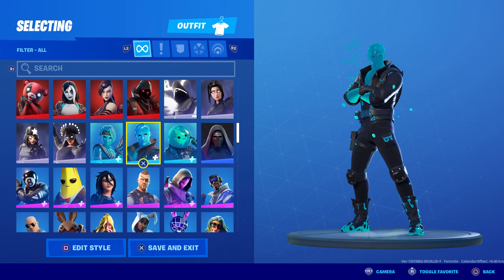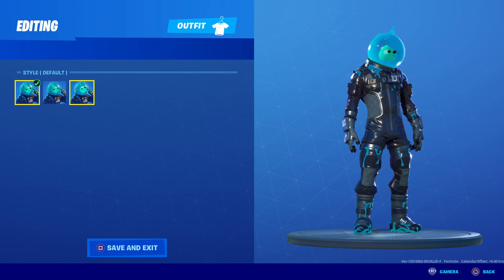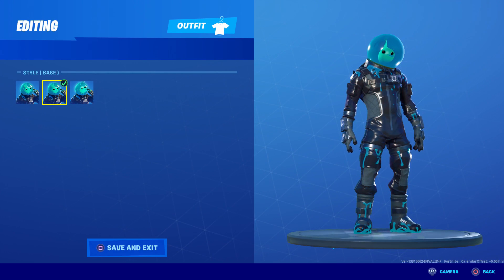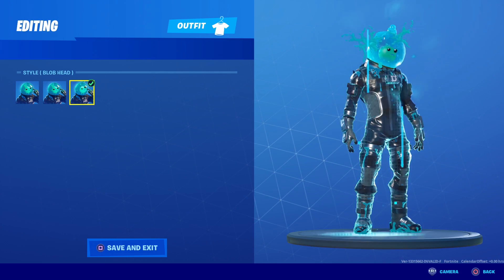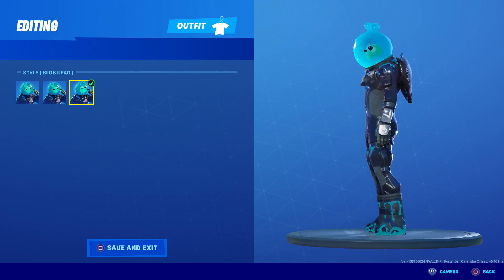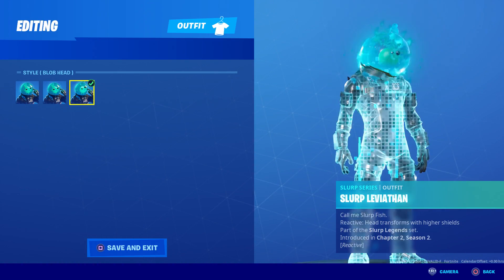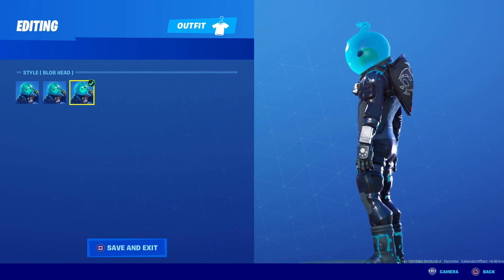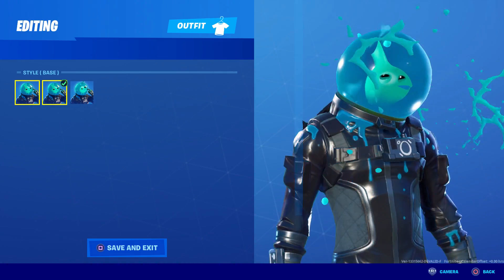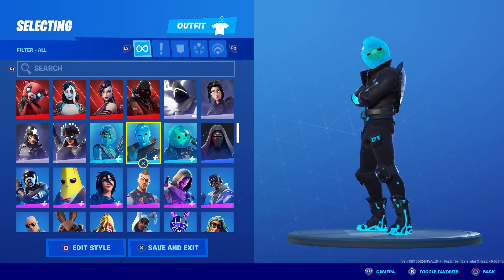Oddly enough, Leviathan only has three options — the default, the base, and the blob head. I seem to recall there being a transitional stage between these two, but maybe they took that out entirely. He doesn't have the monster form, which is supposed to be the final form. His face is always in a bubble anyway so there's not much difference between the three.